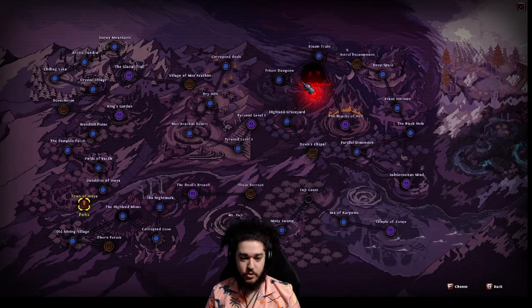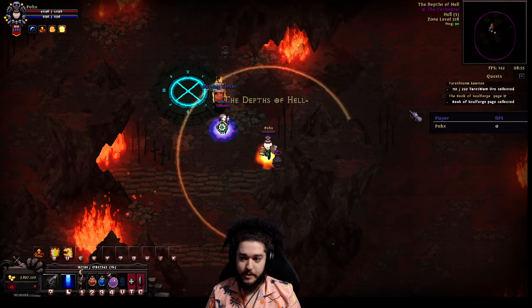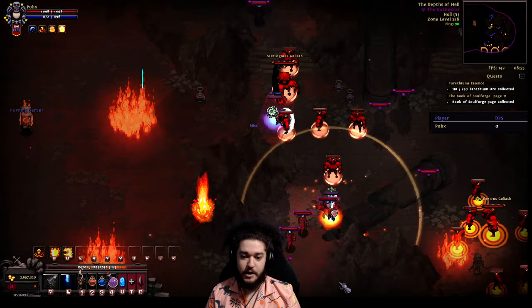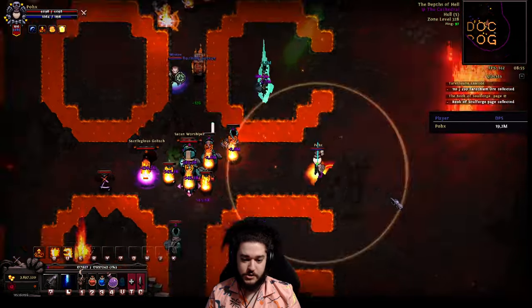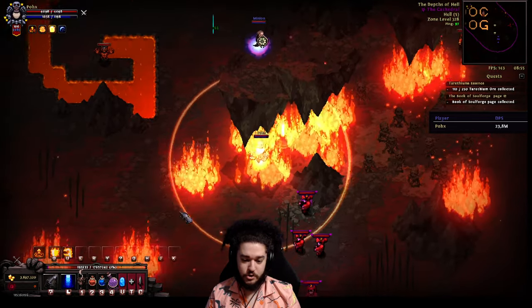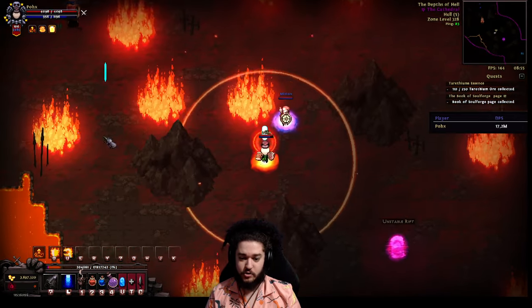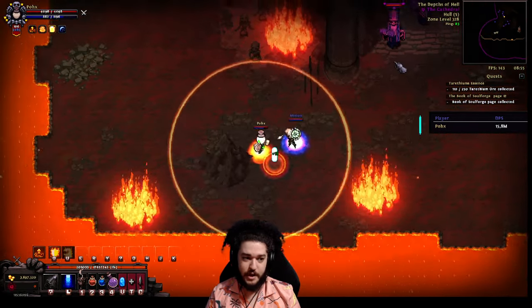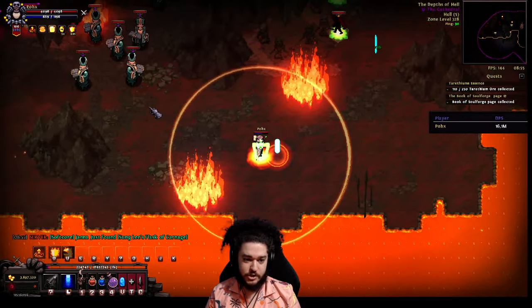First I'm going to do a quick Satan run, then after Satan I'm going to talk about the gear. Basically what I do here — I have an Enigma body armor. Enigma is used to TP around, so I will just teleport and drop a Hydra or two depending on what pack I see, then if the loot filter goes off because like a Satanic drops or whatever, I go get that.